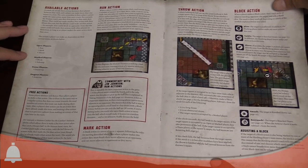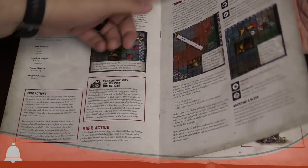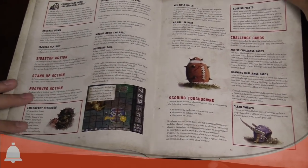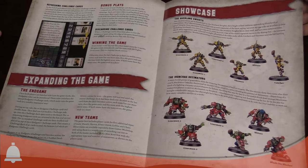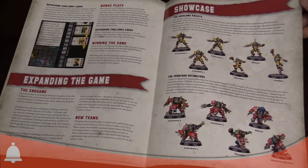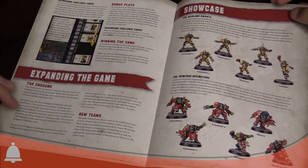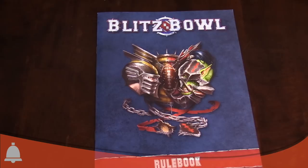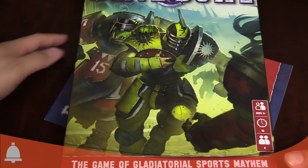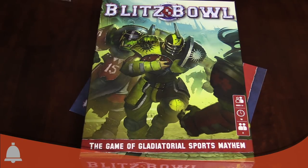Blitz Bowl's throw action and base mechanics are very similar to Blood Bowl — running actions, moving, run, mark, throw. Mark is new, but that's just for assisting. Throwing actions you roll against your check to complete. The challenge deck is different and new, and that's the cool part — it helps keep the game flowing faster. The teams are the Averlin Knights and the Ironcrag Decimators. These are super easy to build — a little plastic glue goes a long way. That is everything in Blitz Bowl. If you're looking for a faster, smaller game of Blood Bowl, this is a great intro, and if you have whatever team already, you can still play Blitz Bowl.